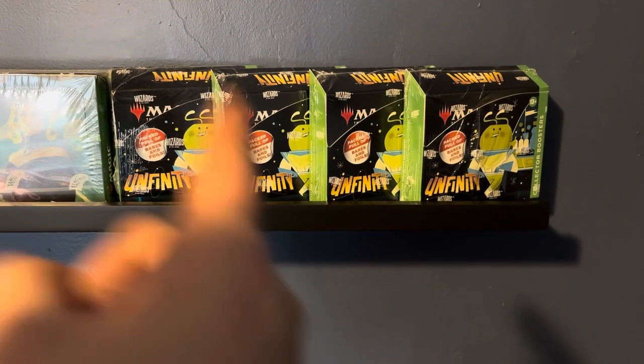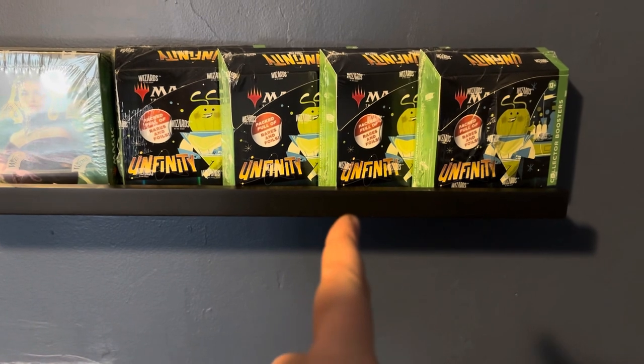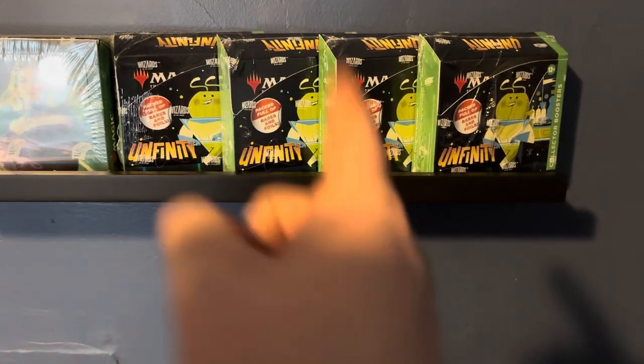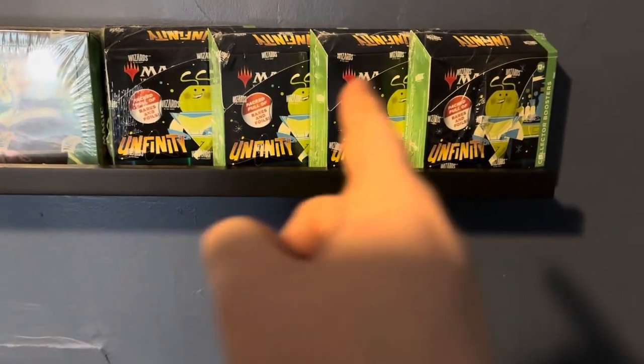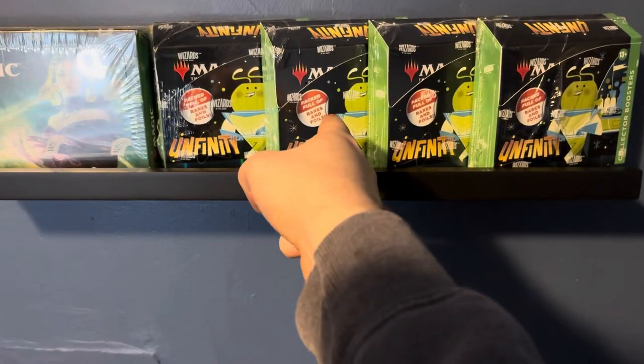We're opening one of you today. I don't know which one. How to decide. I know. Eenie, meenie, minie, moe. Catch a tiger by his toe. If he hollers, let him go. Eenie, meenie, minie, moe. My mother said to pick the very best one and you are not it. It's you.